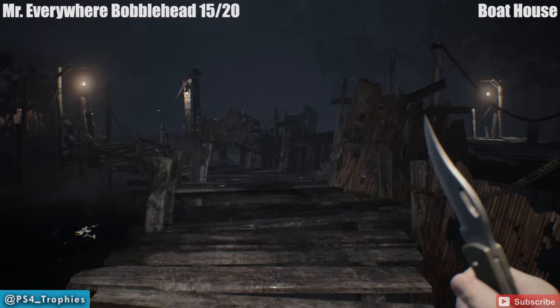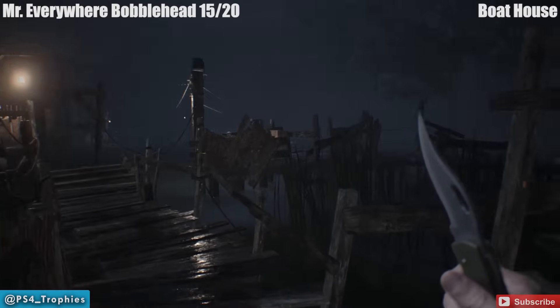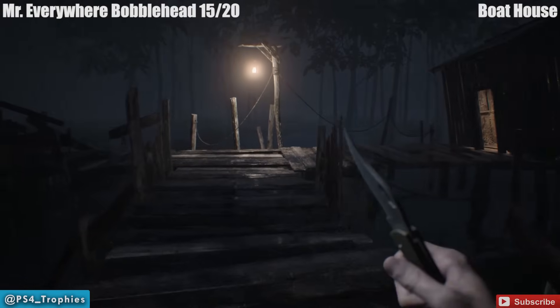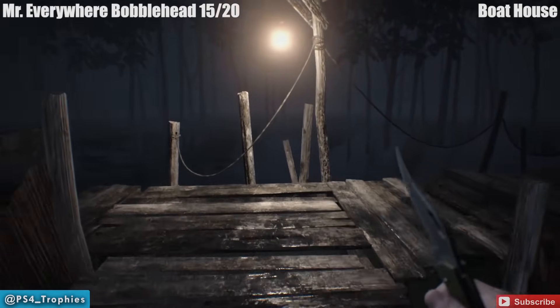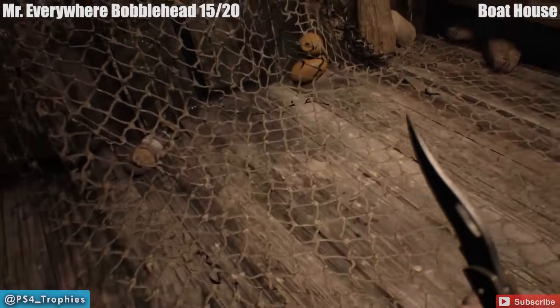He is literally everywhere. Once you get to the boathouse, you've got a boss fight just ahead. Use the crank to extend the bridges — you're going to use the crank to the left. But to the right you see this little hut here — go inside, to the left, inside the netting, is the bobblehead.